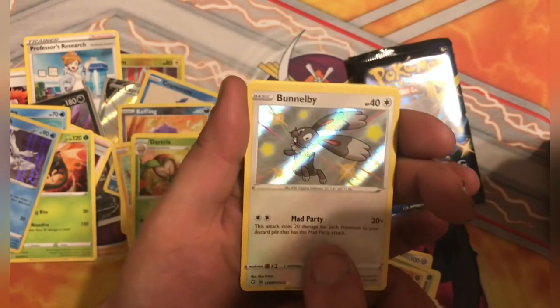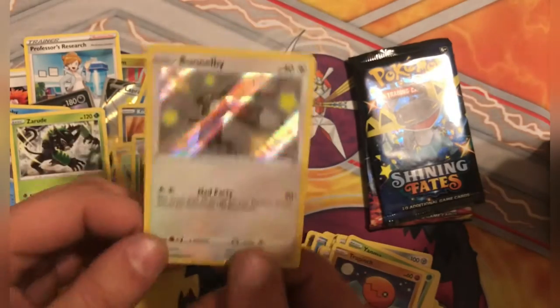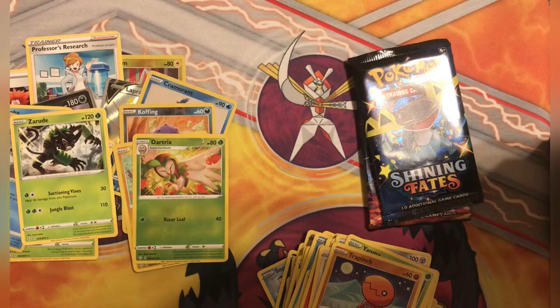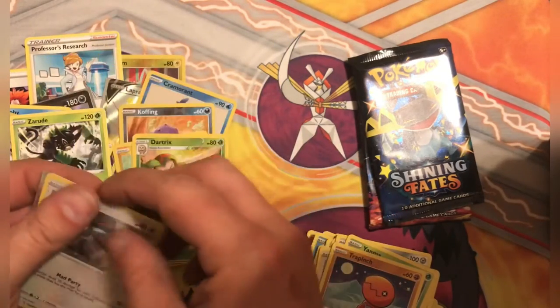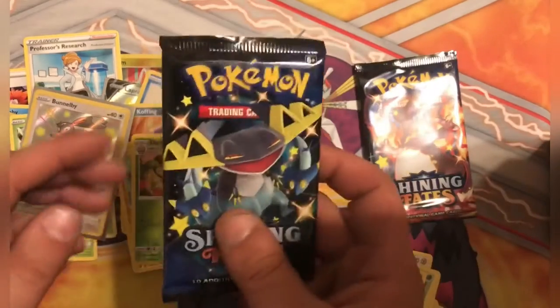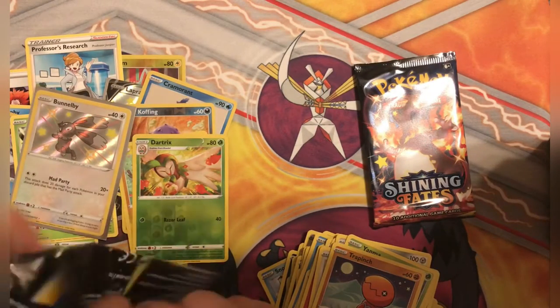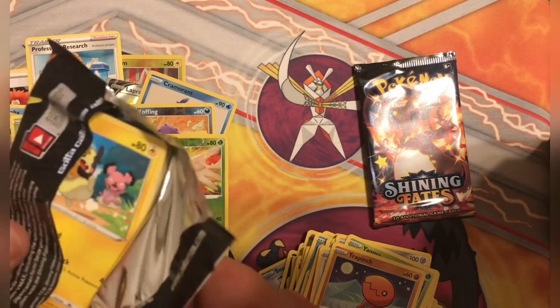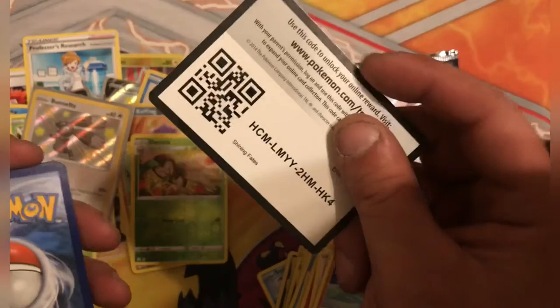There we go - Shiny Bunnel B! And is it a regular Rare? So cool. I don't remember if I had Bunnel B or not - I know I got either that or some kind of Diggin' Rabbit. At least got a Baby Shiny out of this, and that Full Art. So I'll take that.